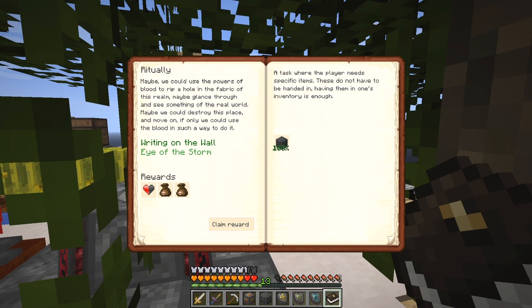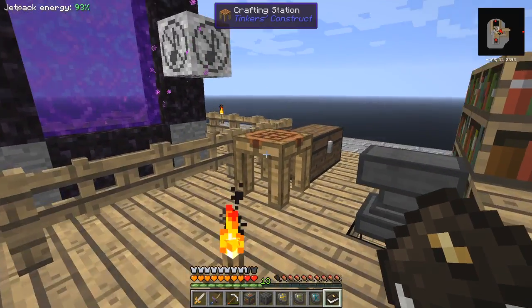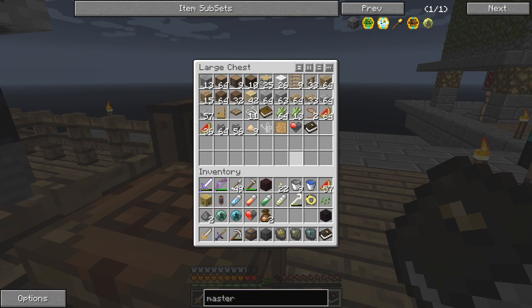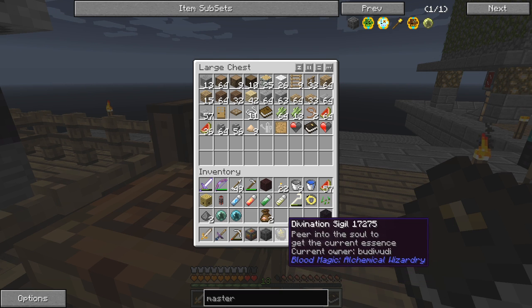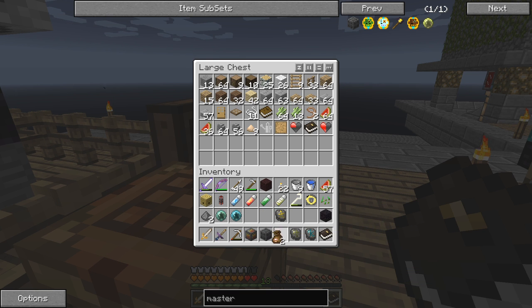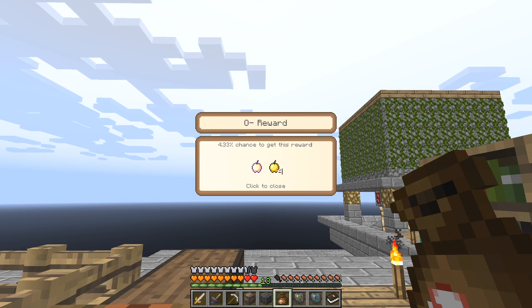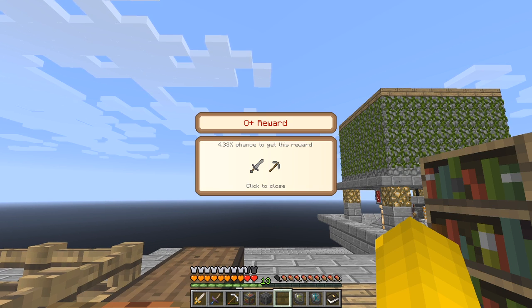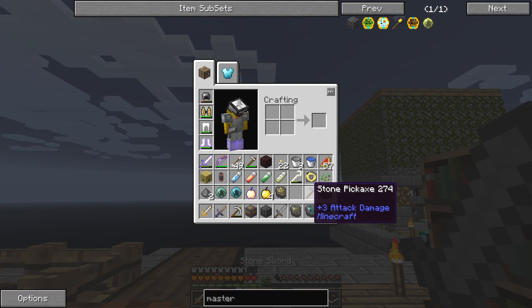Now I can claim the reward. I've got half a heart canister — I don't think I have another half a heart to make up for my death when I slayed myself, which was rather clever. Two reward bags, both are greater reward bags, which means we're going to get nothing at all. Oh, actually, for a change, a reasonable one — and again, a less reasonable one: stone tools.